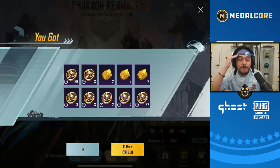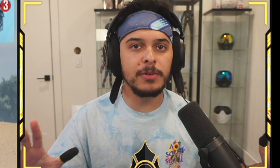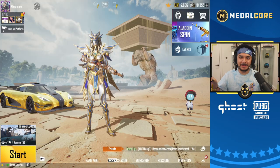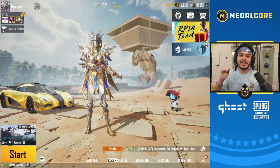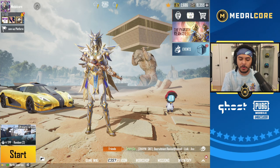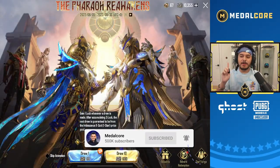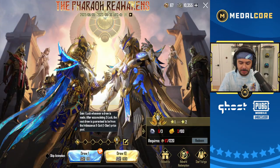We got it again. We spent 40,000 UC today — we are spending 50,000 UC in total. Once we spend this 10,000 UC, we'll be at 50,000 UC in total spent on the Pharaoh Reawakened opening. There are a couple of things I want to go after here.